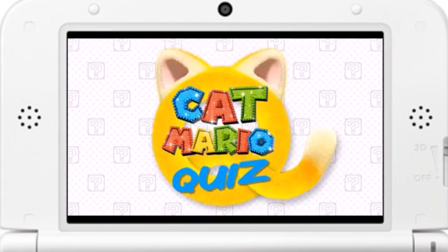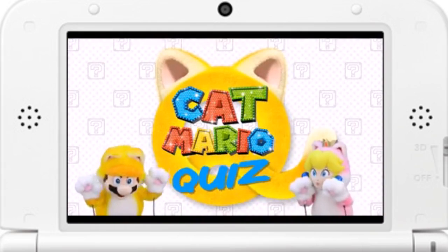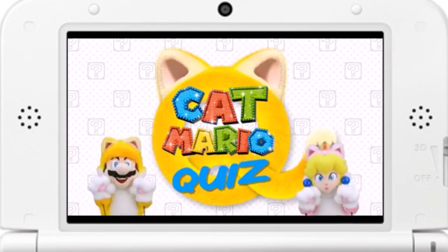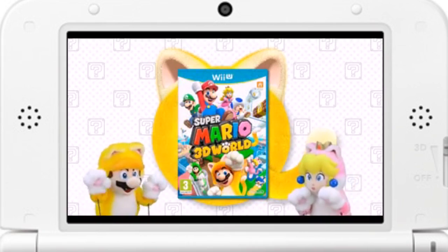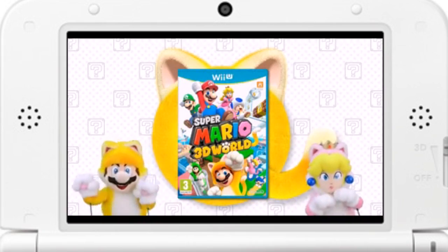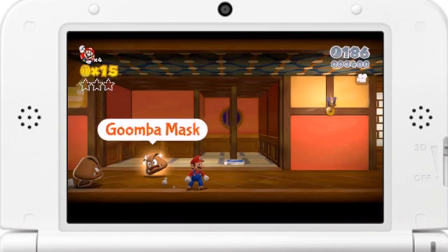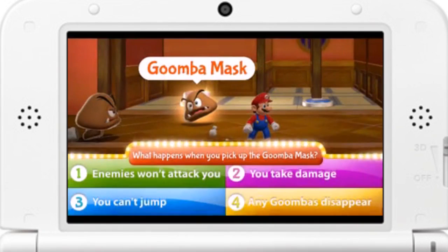It's Super Quiz Time! In this section, we'll test your amazing brains with questions about games. Think carefully before you answer. Today, all the questions are about Super Mario 3D World. This power-up is called a Goomba Mask. What happens when you pick it up? 1. Enemies won't attack you. 2. You take damage. 3. You can't jump. 4. Any Goombas disappear.